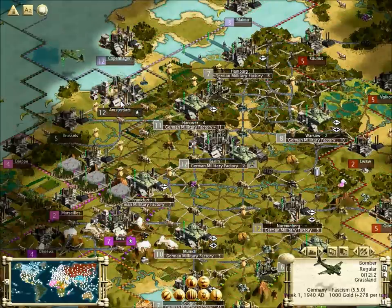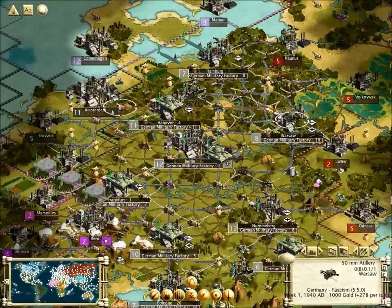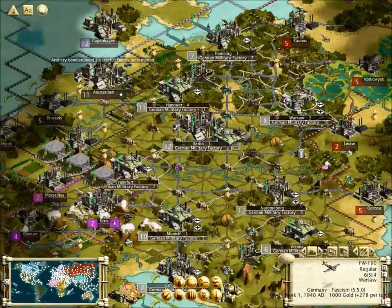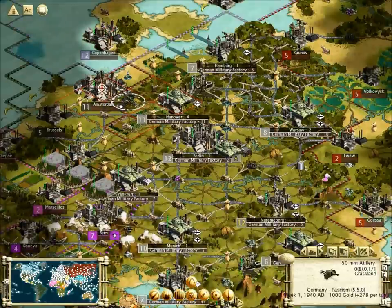I'm going to try and take all my bombers. Let's see... 150mm artillery - that'd be nice. Move that a little closer. I think I might have another one - yep, right here. I really want to take out this city as soon as possible.